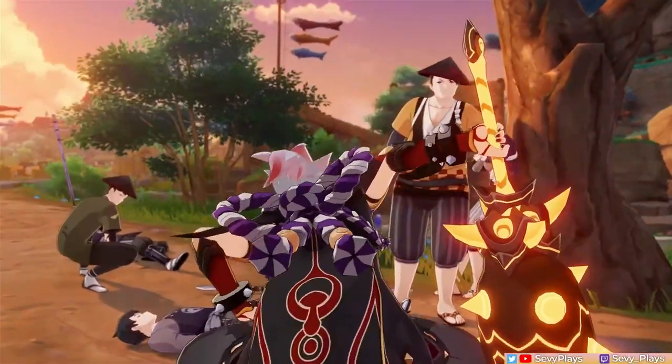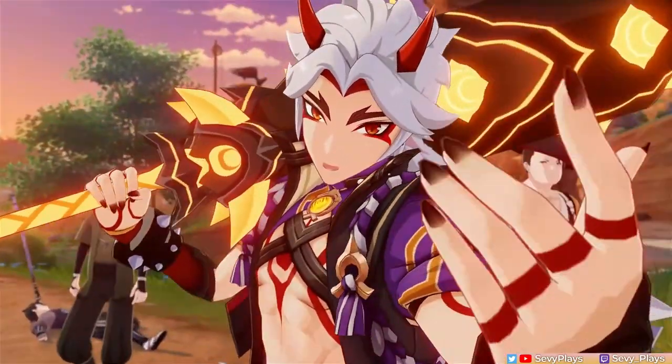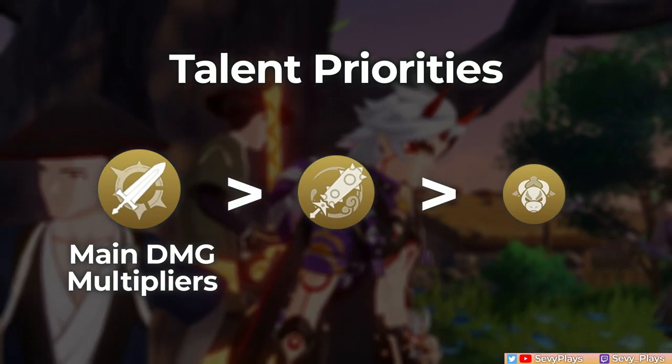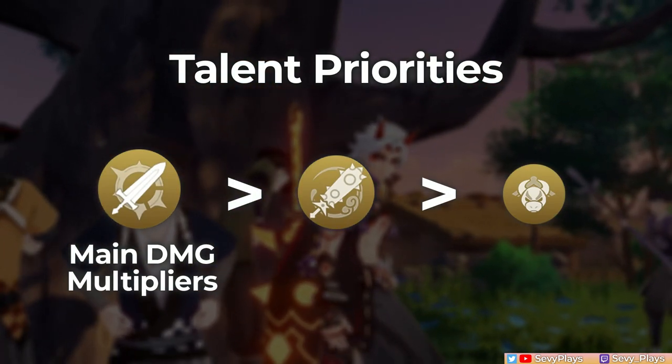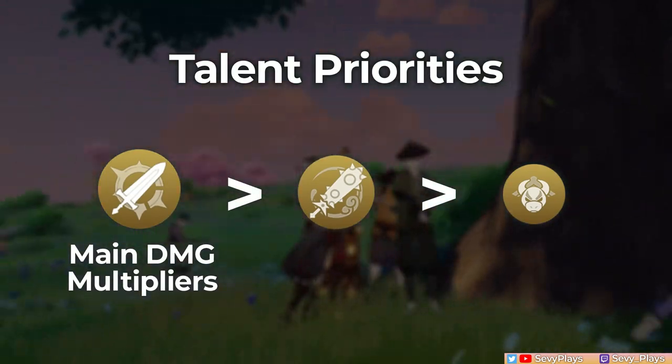For talent priority, if you strictly want the most cost-effective talents for damage, start with normal attacks — they're the main multipliers for his kesagiri slash damage — followed by the burst, then the skill. But really, you're going to want to level them all up as high as possible.